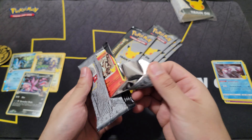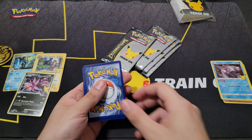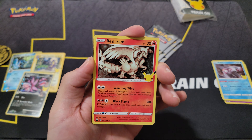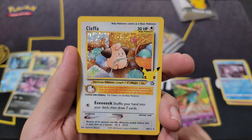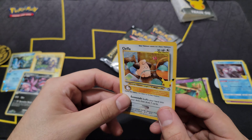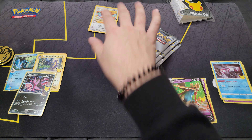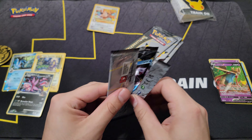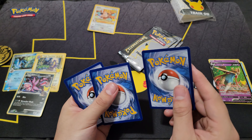Alright, let's see pack number two of Celebrations. We are so close to completing this set — we just need Guard of War, Mew EX, Mewtwo EX, Xerneas EX, Rayquaza EX, and Tapu Lele. We got Cosmog, Zacian, and a Kleffa — one of my favorite cards from the subset, very nice. I love all the glitter everywhere, and I also like the move Eek — Kleffa is just adorable, I'm sure we can all agree on that.